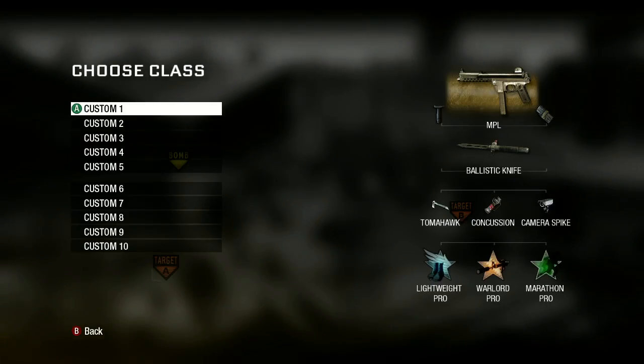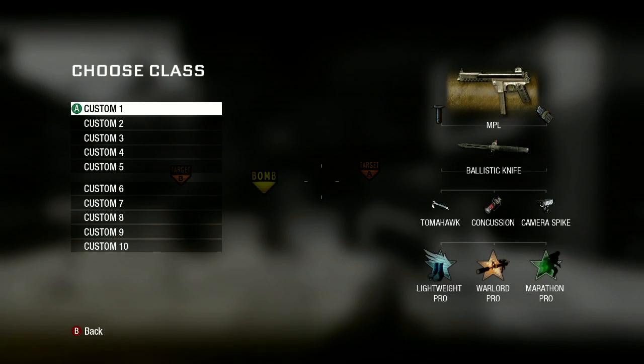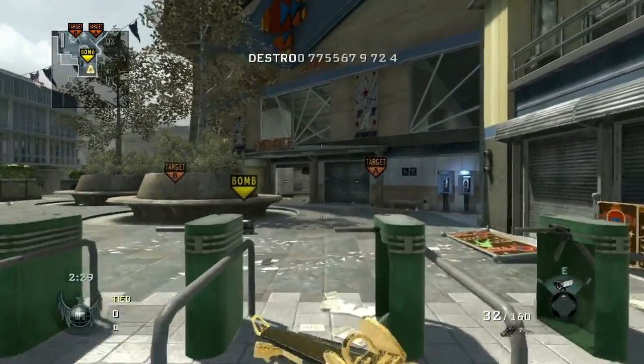Hello everybody, JML here and today I have a Search and Destroy Tomahawk spot tutorial on the Stadium. I'm going to show you guys three spots today. All of them are really easy to hit and they're all really useful. So if you watch closely and line it up like I show you, you'll be able to get them every time.